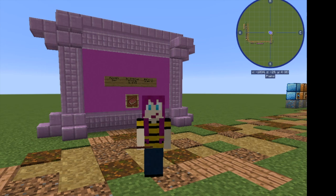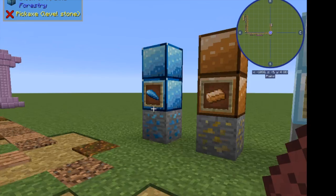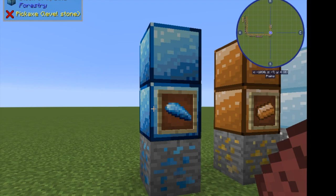Let's get started by talking about some of the ores that are going to be available in the world when you have Forestry. There are four main ores: apatite, copper, tin, and bronze. Apatite, copper, and tin are found anywhere in the world where you would find stone or iron. Apatite is bright blue, usually seen in extreme hills, and it spawns in veins of between 15 and 80, so you get quite a bit of it.